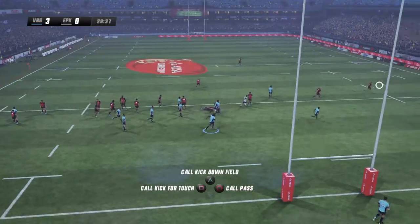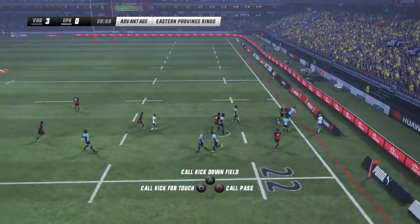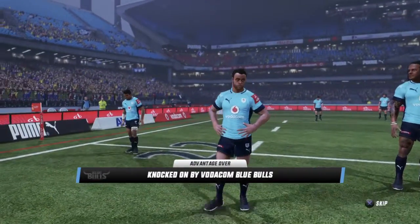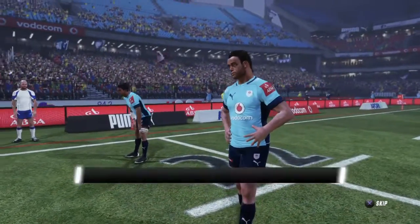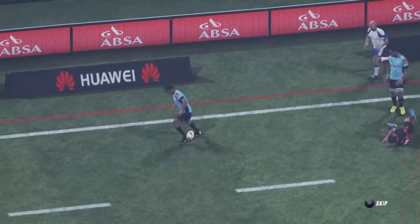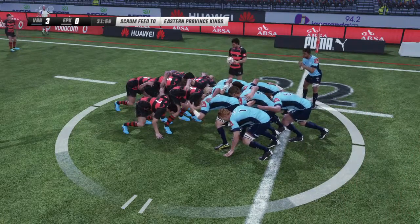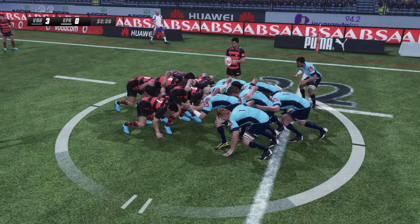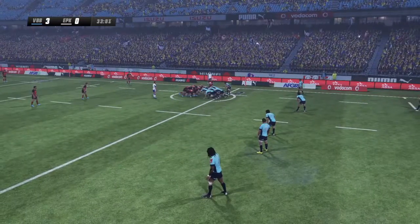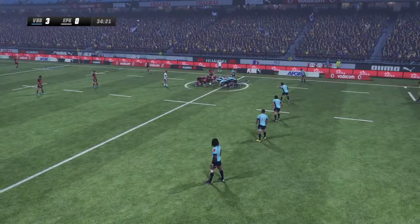Spins it on, flexes a little way. Advantage — that's a knock on. Referee playing advantage. Can't afford handling errors like that. He couldn't handle the ball and then knocked it on — he'll be annoyed at that. Crouch, find, set, taka — rolls it in. 3-0, the Kings are behind. A brutal contest in the scrum.